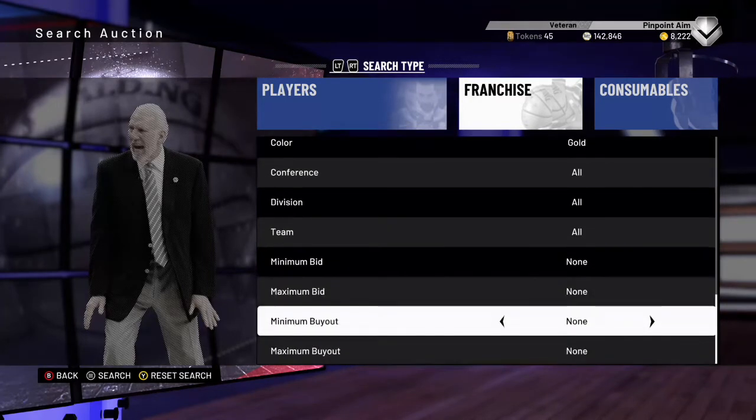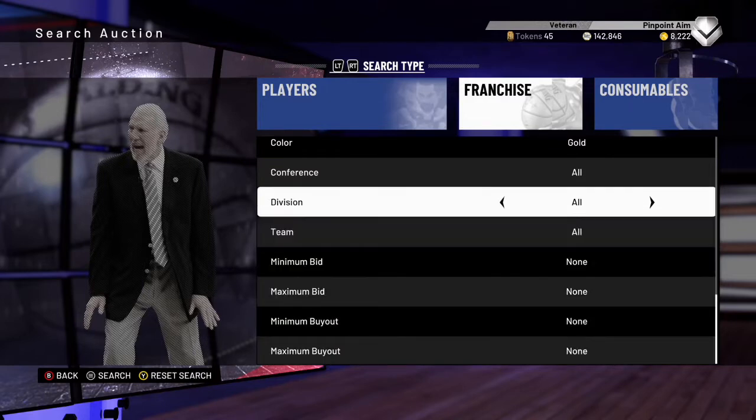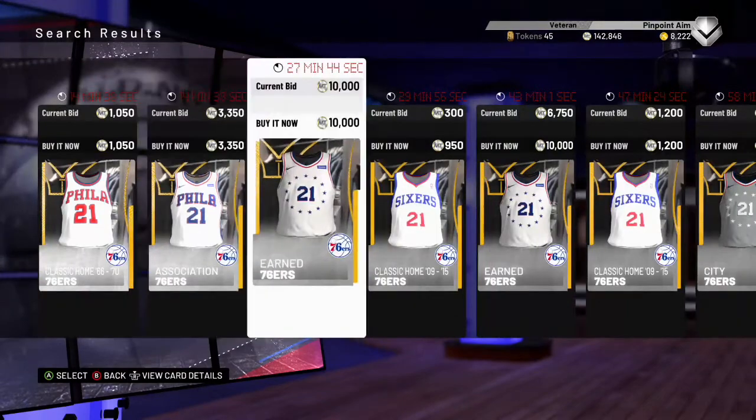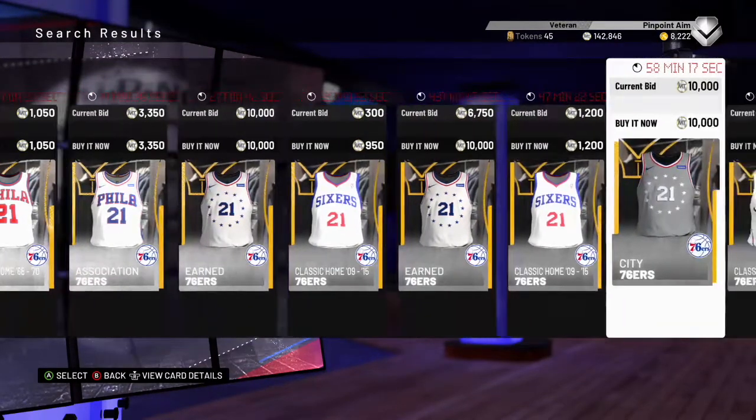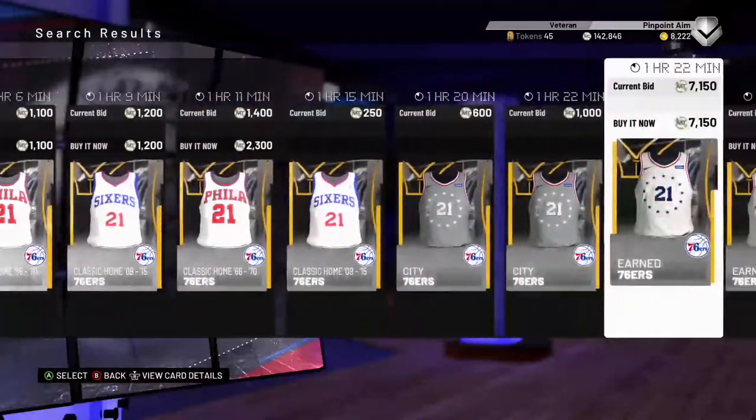The filter is going to be Gold, and then you can search by team. If you want to be buying jerseys right away for immediate profit, you could search by a certain buyout — like a 250 minimum and 5K max buyout — that would pretty much make sure you get profit every time. But I also like to bid snipe, so it really helps to not throw the buyout filter on, because bid sniping is an essential part of this as well. The 76ers are one of the teams with a new earned uniform, so as you can see there's one up for 10K buyout.